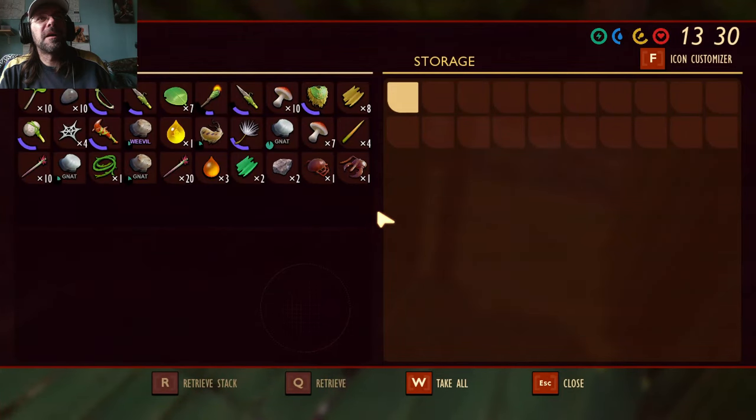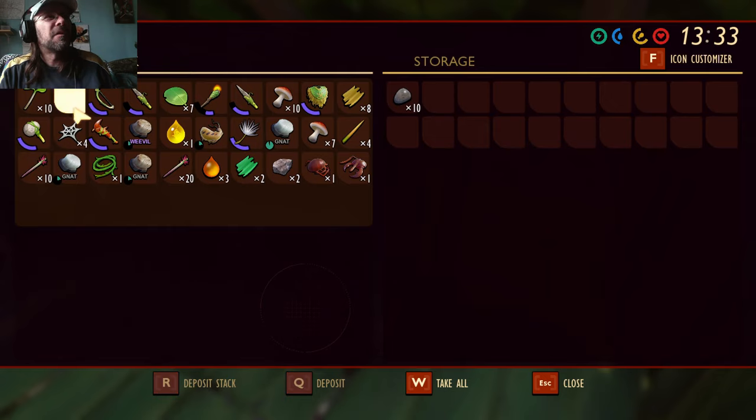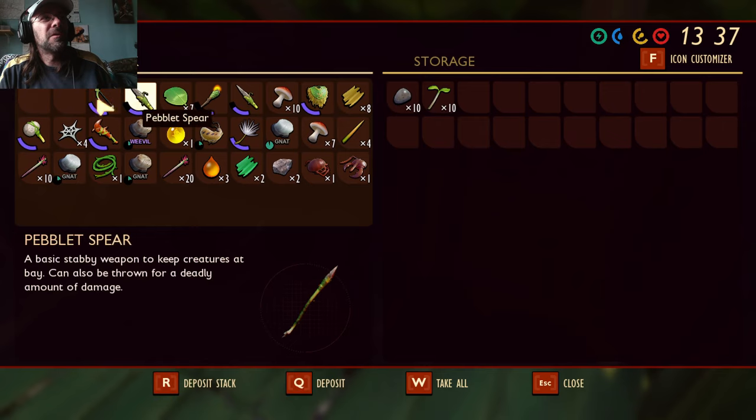I like the fact that you can hit space to quick-build those ropes. Now we got a couple new storage pots. If you hold shift and left click, it'll move the whole group over.